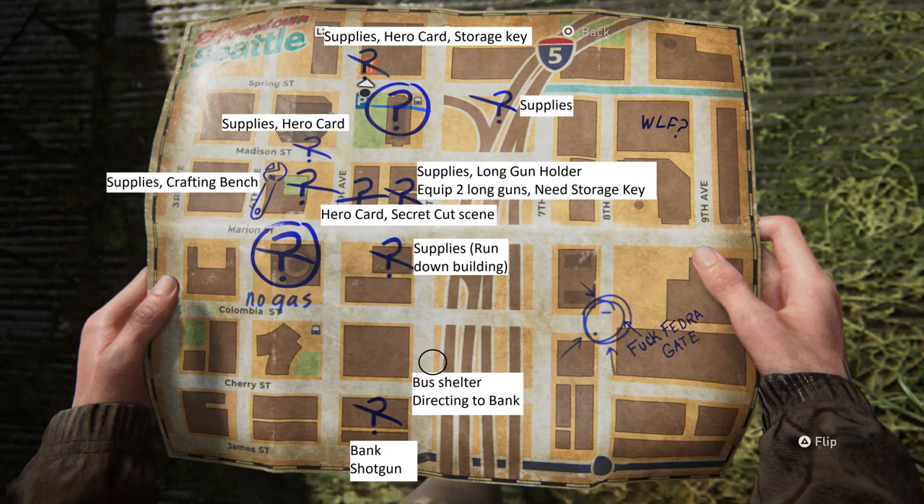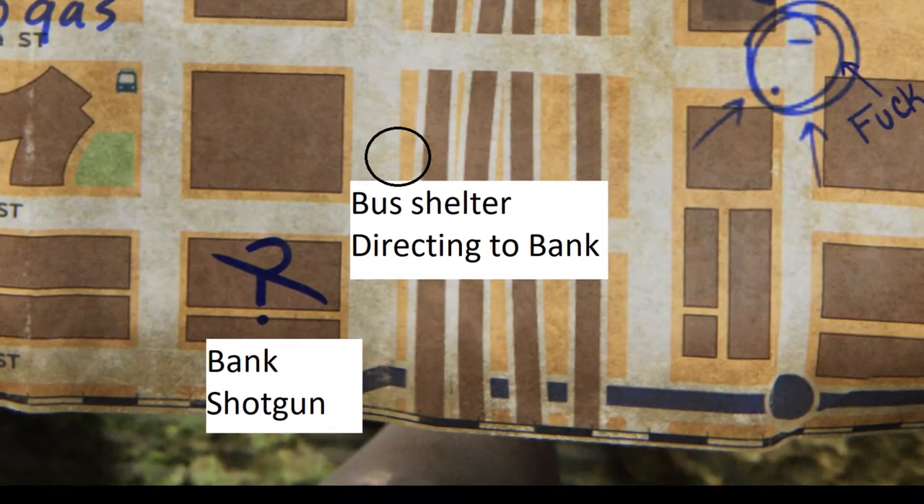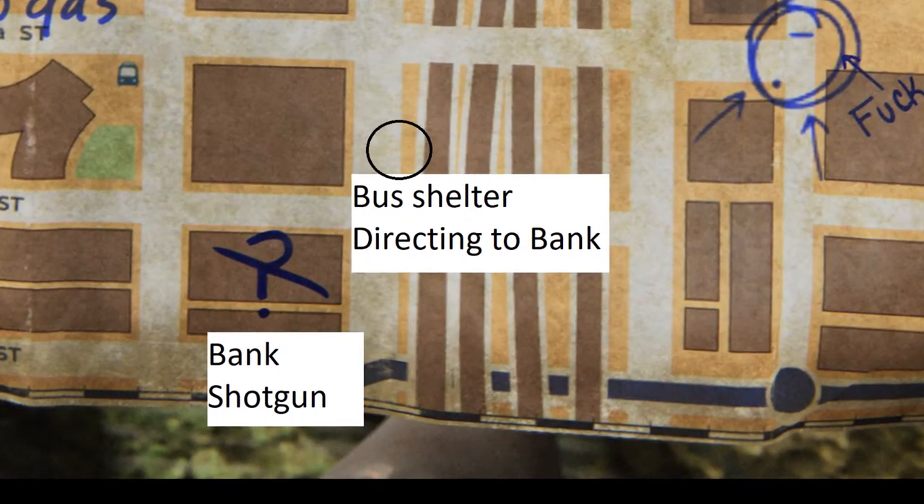When you first enter this area, you'll realize that the generator doesn't work, so you'll have to go find fuel. Once you start traveling along, you'll come to a bus shelter in the area that I've circled here, and it will direct you to the bank.